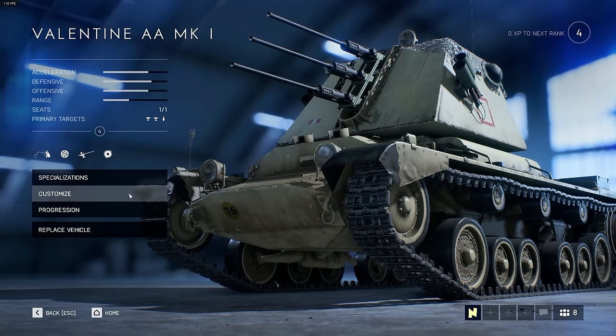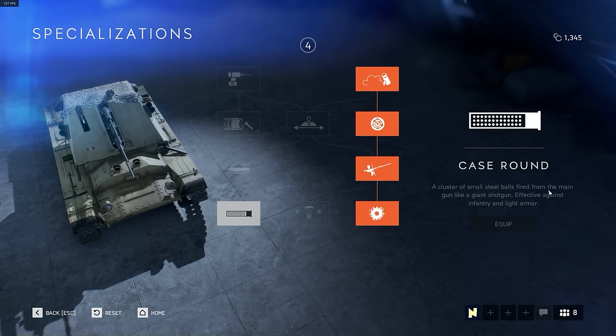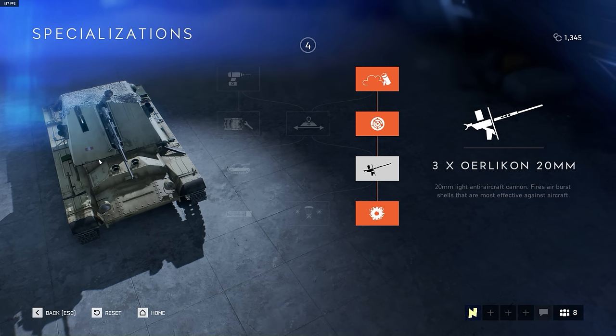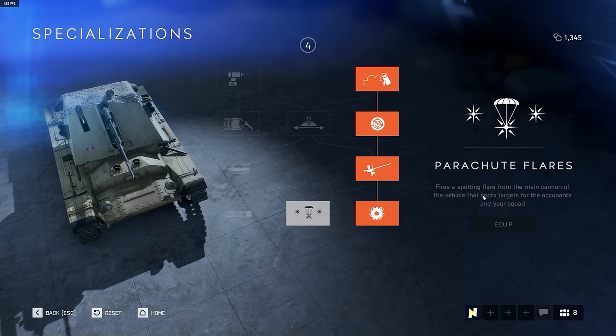This is the Valentine anti-air MK-1 tank we've just been using, and this is the specializations path I chose. The level four upgrades available were Case Round Clusters - steel balls, effective basically like a shotgun pellet - effective against infantry and apparently light armor as well. I didn't want that because it's an anti-air tank and I want to be killing air targets. I went down the right side specifically for the three times Oerlikon 20 millimeter, which is an airburst shell most effective against aircraft. That's the only upgrade you can choose which is good against aircraft on an anti-air tank, so it makes sense. I'm going to try out the parachute flares next time.